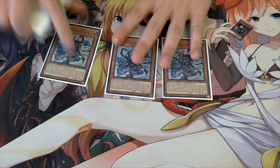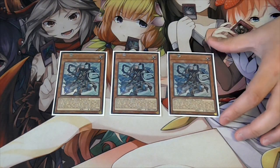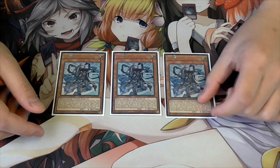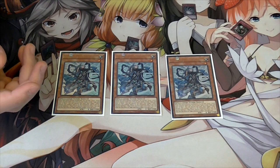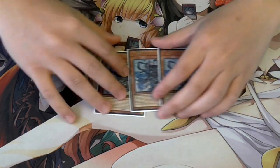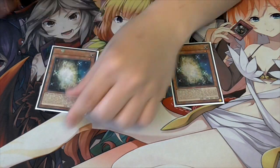Now we start with the new cards. Blue-Eyes Sage is one of the best level 1 tuners in the game. When normal summoned it searches a level 1 Light tuner from your deck - most of the time it'll be the new egg, but you can also search Effect Veiler or Maiden if you play that. It also has a hand effect where you pitch it, target one of your effect monsters, and special summon a Blue-Eyes monster from your deck. It's not restricted to just Blue-Eyes White Dragon, so that works. It's a level 1 tuner so you can make level 9 synchros - definitely play three.